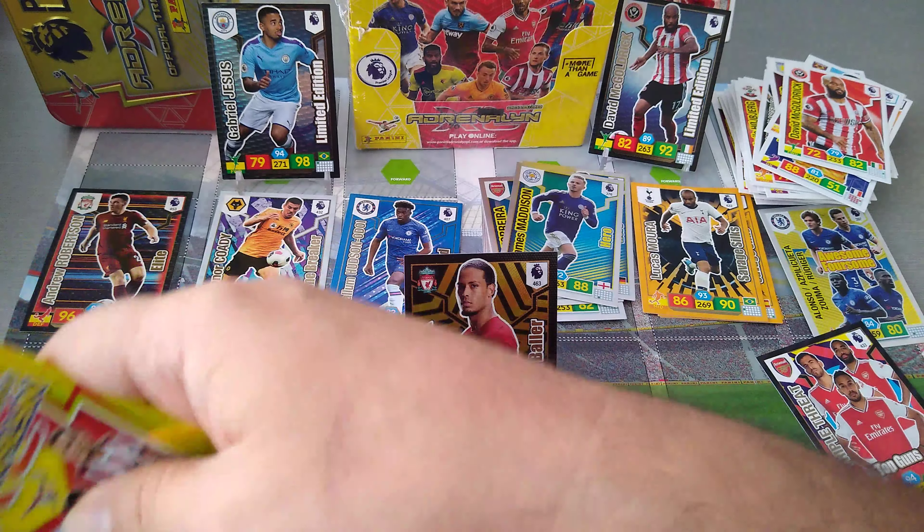And this is the Mega Tin, guys, from the Premier League — beautiful tin, I love the colours, I love how they've made it. We get limited edition guaranteed: Gabriel Jesus and McGoldrick from Sheffield United — you will get these in every tin, so unless you want doubles, just buy one. We pulled one Elite: Robertson. And one Golden Baller: VVD. I hope you guys have enjoyed this video — top notch opening, you gotta say. Love the Mega Tin. Till next time, smash the like button, subscribe to the channel, put your comments down, let me know what you think. Alright, till next time, let's go — signing off, ta-ra for now.